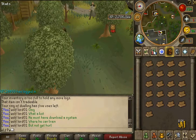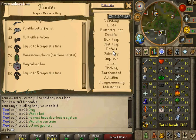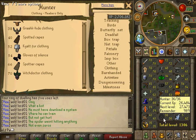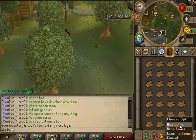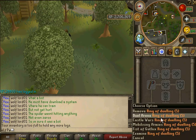Many of you will maybe have the spottier cape. I don't have it because I suck at hunter and I don't want to get my boots of lightness back. But if you have them, you should take a full bag of oak logs, one willow log, money, and the ring of dueling.